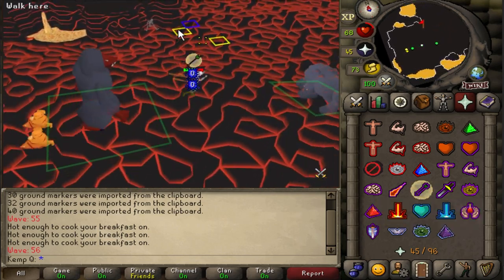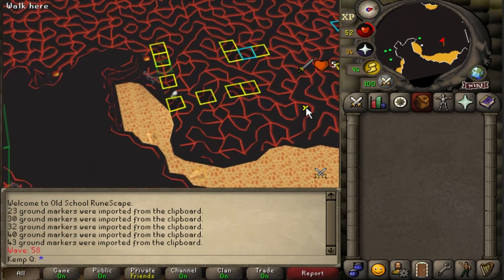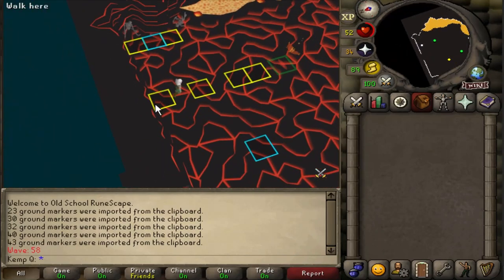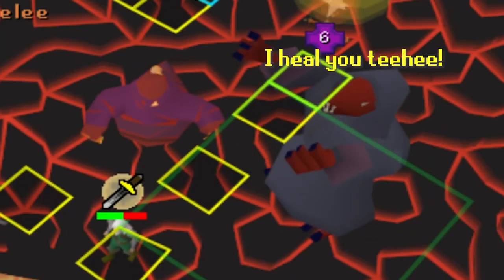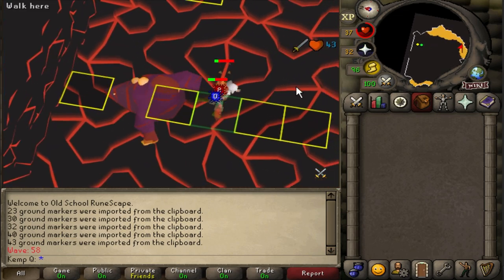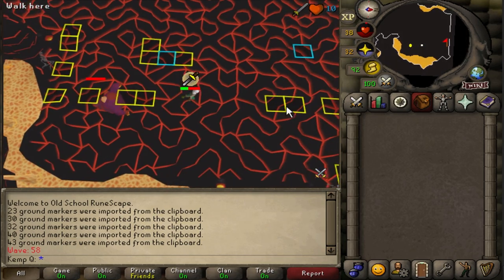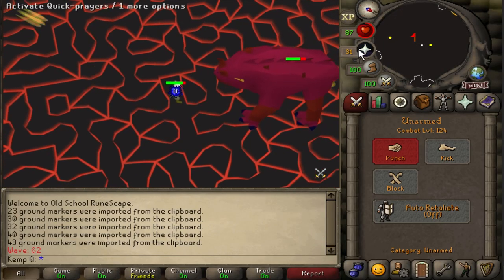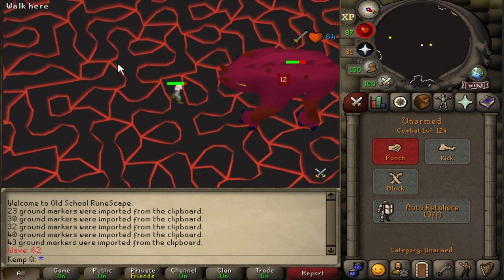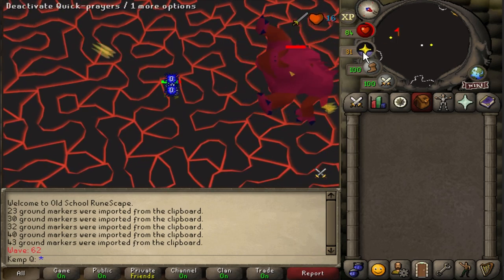I may have failed a challenge, but I'm still going to give every wave my best shot — I don't care how many attempts it takes. Here we go: two majors at once. If I haven't learned from my mistake on wave 51, it'll kill me here. 32 down, one to go.